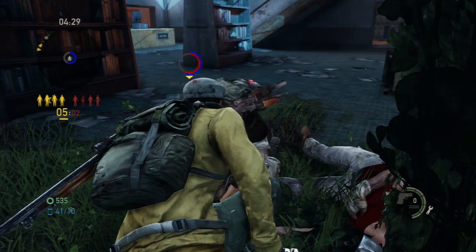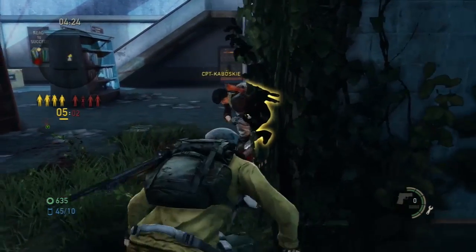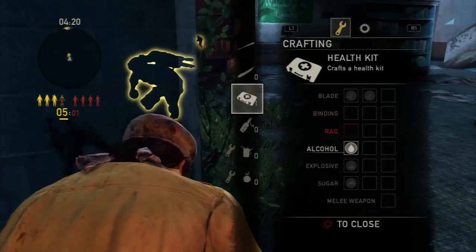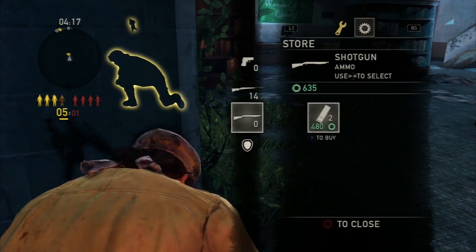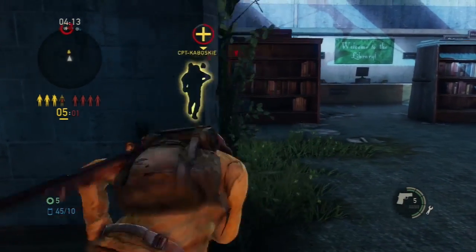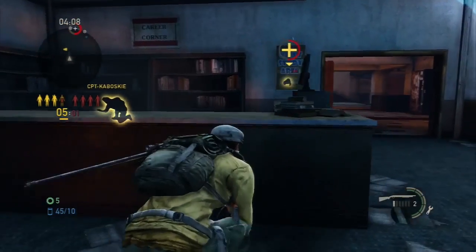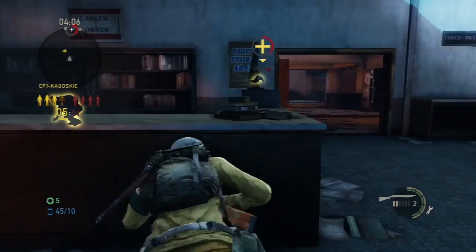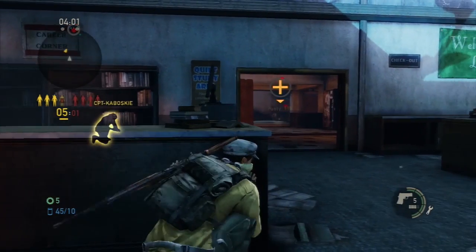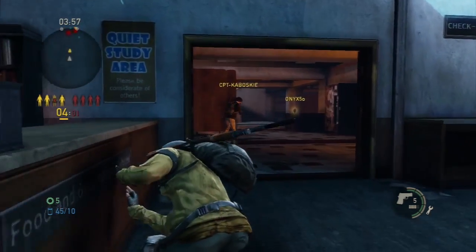They're down to two, which is nice. We're down to five, so we've got to be careful here. I got to buy some stuff — I can get both. So I got some pistol and some shotgun ammo, which is nice. Reload this guy up. I saw a guy — I don't think I have anything to craft though. He's too far away, don't go for it.